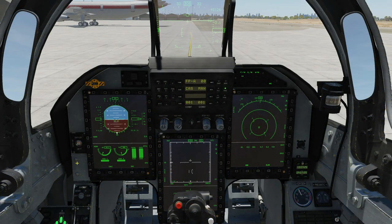Main instrument panel — on the left here we have our drag chute: currently in neutral position, we can deploy it with up and jettison it with down.